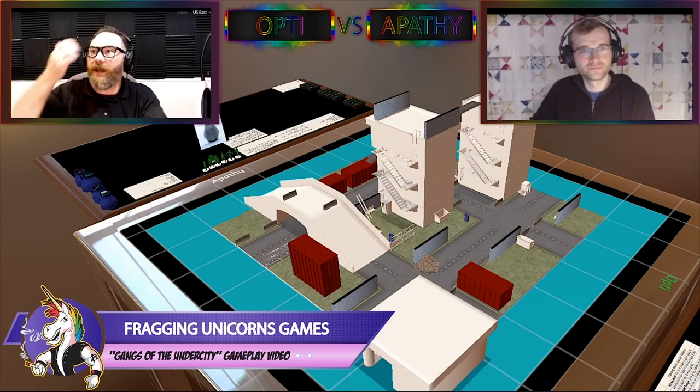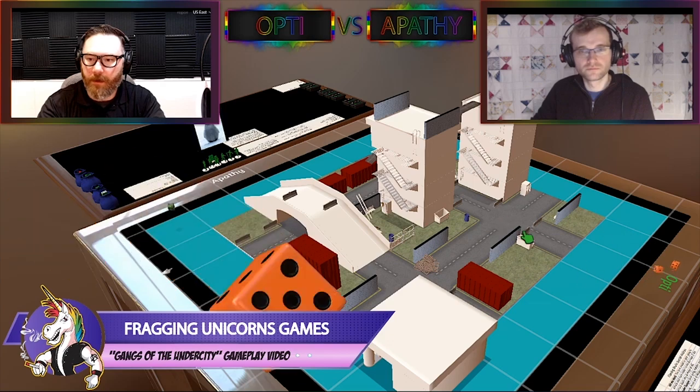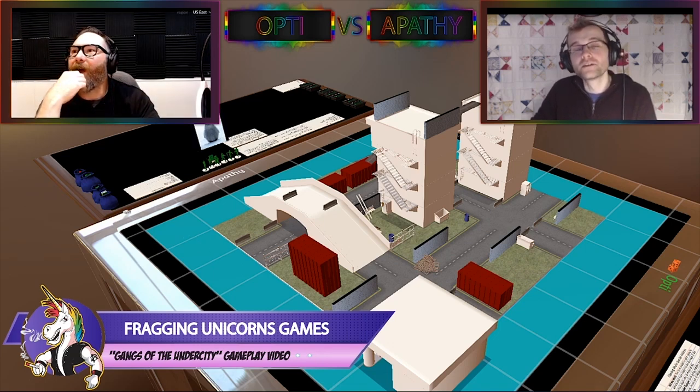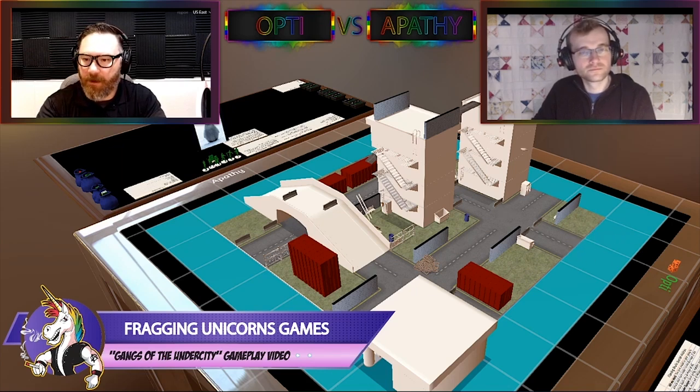Now that the Cyberlinks are set up, each player rolls a die, and the player with the highest result gets to choose the edge of the table they want to start on. I got a five, you got a three, so you pick. I will pick the side I'm on because it's easy. Then we're going to deploy our gangs within six inches of the table edge. The scenario says I deploy mine first within six inches of the table edge — not the turquoise bit, but the grassy bit with the terrain on it. So I'm going to start deploying my guys. Each little tile we have right there is six inches, which makes it really easy.